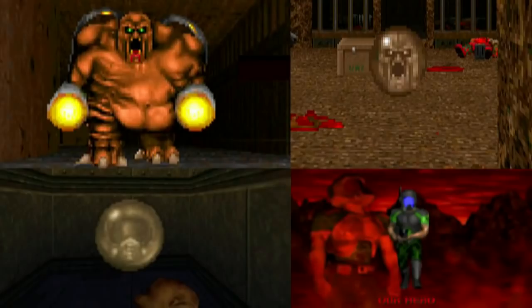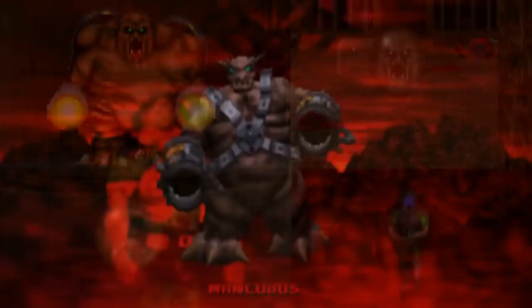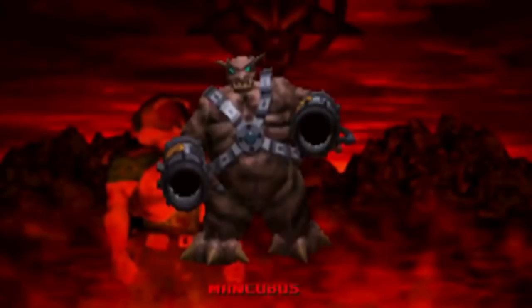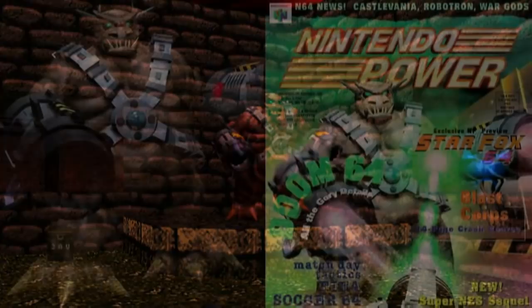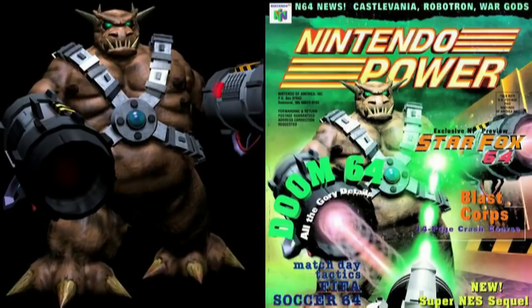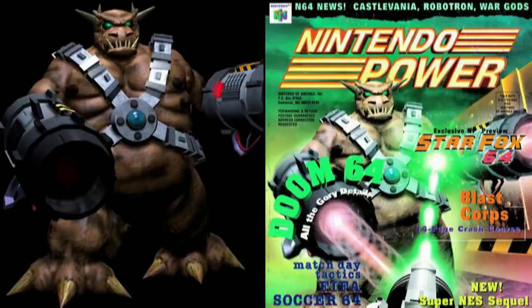Speaking of Doom 64, it was released in 1997. The Mancubus kept the similar design idea of having a large body, slow movement speed, and a cannon on each arm. But some things on its body were changed — the skin color was now dark brown, and it wore a body harness, and the face was given a new look that resembled some type of bear. Now back in the 90s, an issue of Nintendo Power magazine did include this type of Mancubus on the cover.